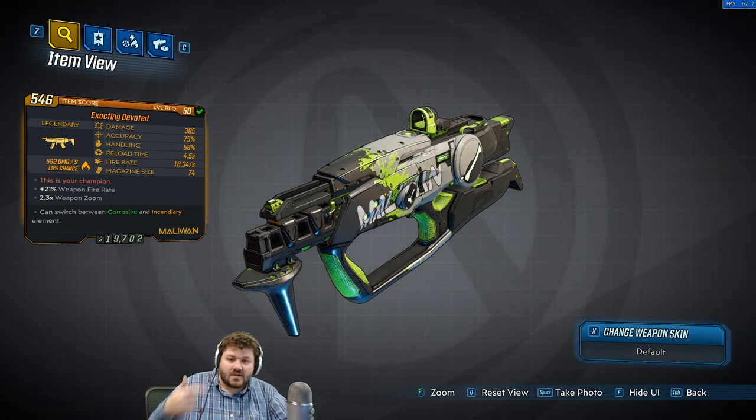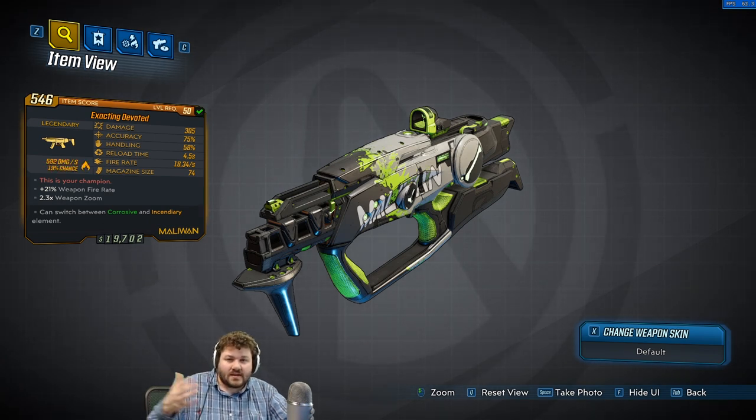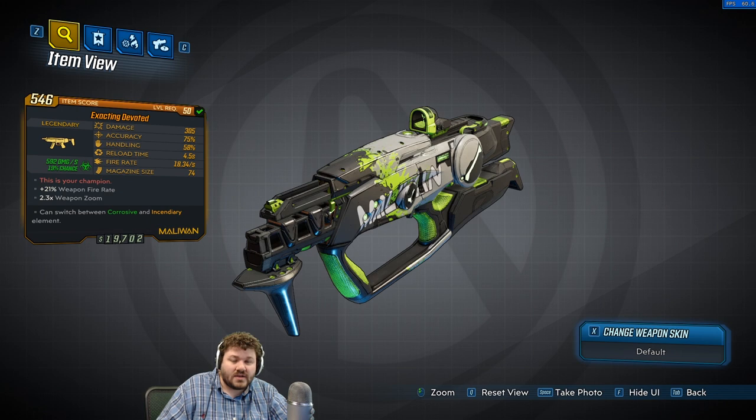At every second you're not firing, that wheel on the side slows down, which increases your charge time and decreases your rate of fire. So even if you had five bullets left in the magazine and started shooting again after completely letting that wheel stop, your charge time would be really slow and your rate of fire would be really slow.